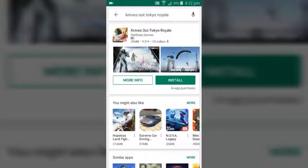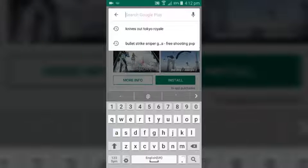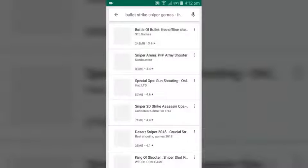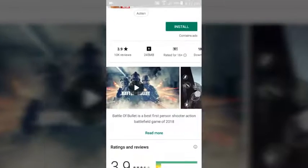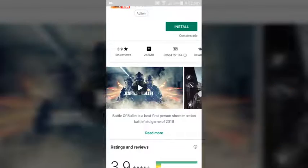I will show you the description. The name is the Bullet Striker Spinner game. This game has a rating of 3.9. You can see it. The size is 506 MB. This is a big game.